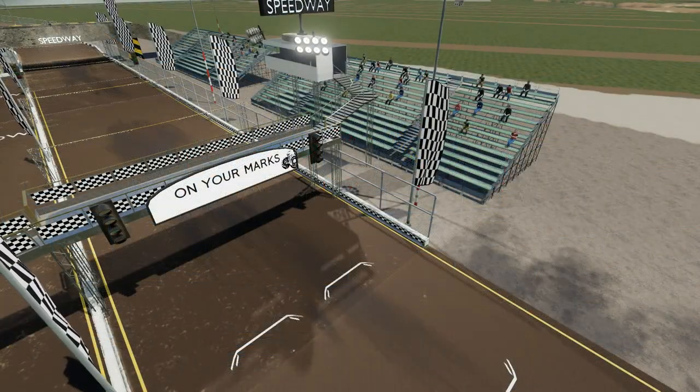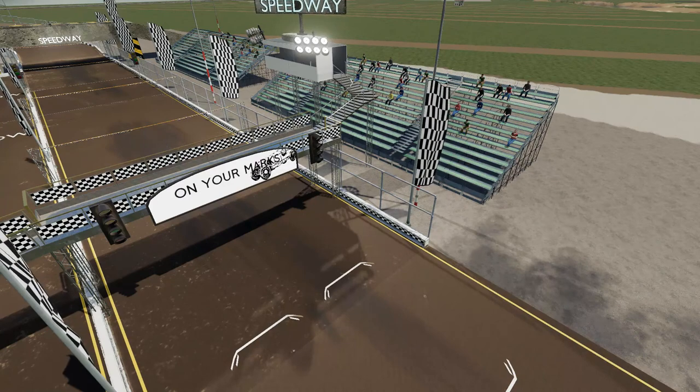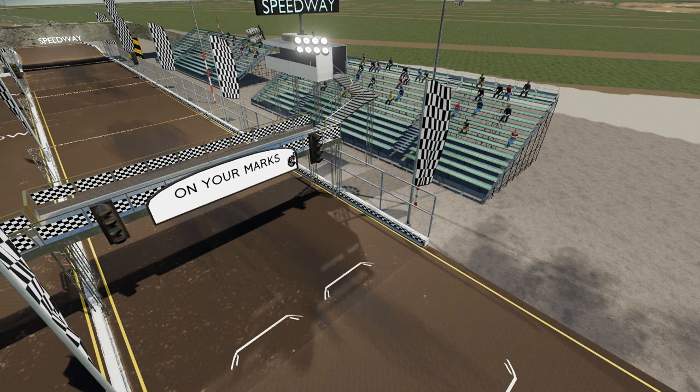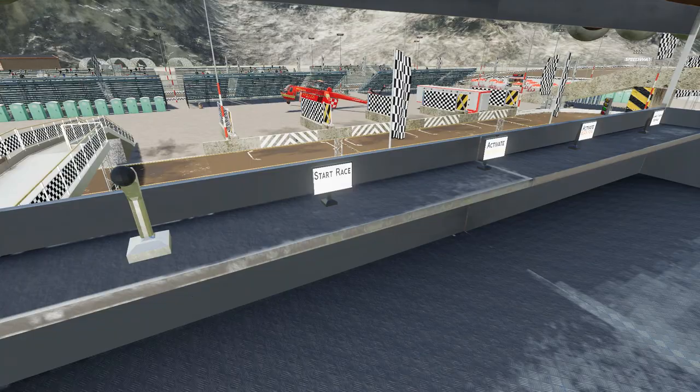If you want to start the race, you can either stand underneath the 'On Your Marks' area right there, or go up in the announcer booth — the activation box is pretty big. Up in the announcer booth you can see on the screens where it says 'Start Race.' There are also small boxes around each of those computers to activate other things such as the yellow flag, the black flag, or to change the track type.